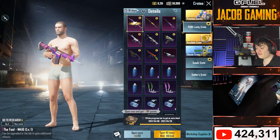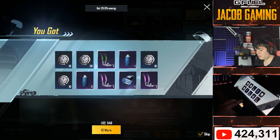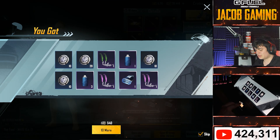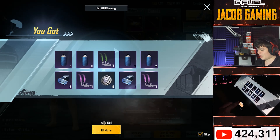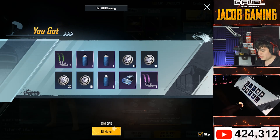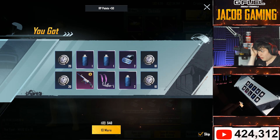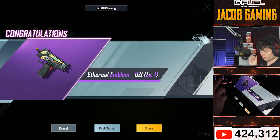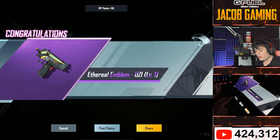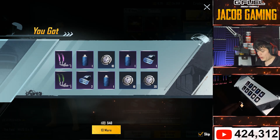We shall continue — we have 38K UC. We just got the SCAR. Okay, this is actually going pretty good now. We have the Uzi now — that's three out of the eight.